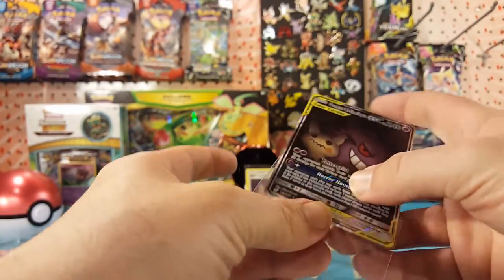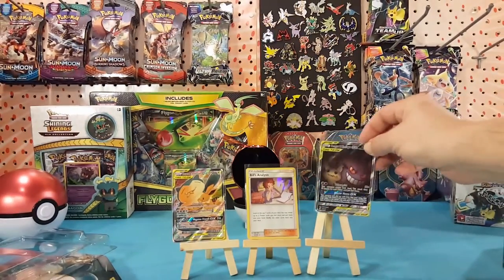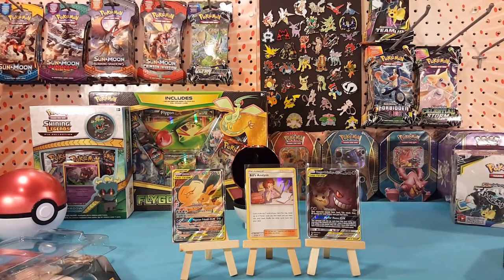So in this tin I ended up getting two Full Art Tag Team cards — one promo and one regular from the set — along with the Bill's Analysis holo. Very nice pulls indeed. If you like this video, go ahead and hit that Like button. If you want to see more of these videos, go ahead and subscribe. Thanks for watching and I hope to see you all again real soon.